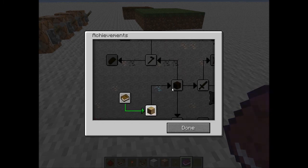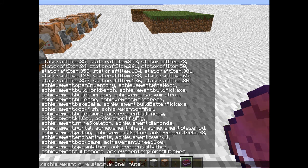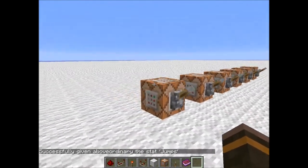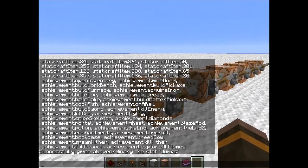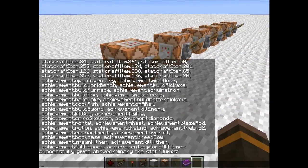You do slash achievement give and then toggle through the options. You have to use stat dot and then whatever stat — for example: stat.climbOneCentimeter, stat.flyOneCentimeter, stat.diveMinecart, stat.oneCentimeter, stat.boat, stat.pig, stat.horse, stat.jump. Basically you can determine what someone does and give them an achievement for it — like testing for someone who just jumped one block and giving them an achievement.